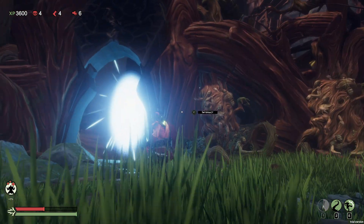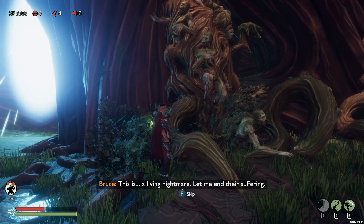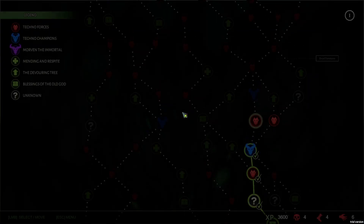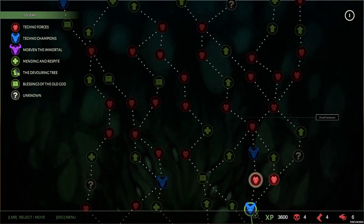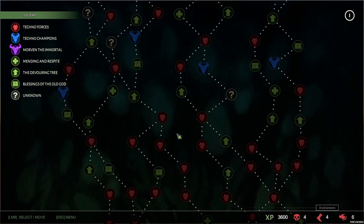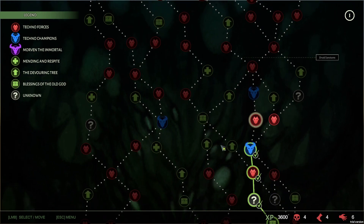That was the first elite boss fight, or whatever it was. The forest is amazing by the way. Maybe, maybe, maybe — okay that was kind of stressful. It's kind of good that they designed it this way. Blessing of the Old God — the Devouring Tree. Oh, so that's what that arrow is. These are Techno Champions — they can dance techno in a German 90s club very well. That's more than the immortal. Well, I guess we'll see if he's immortal or not anyway. See you in the next video, bye!